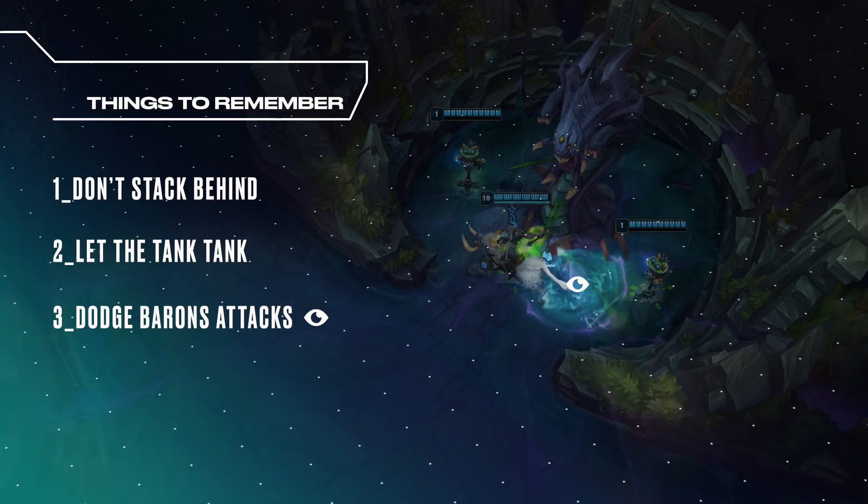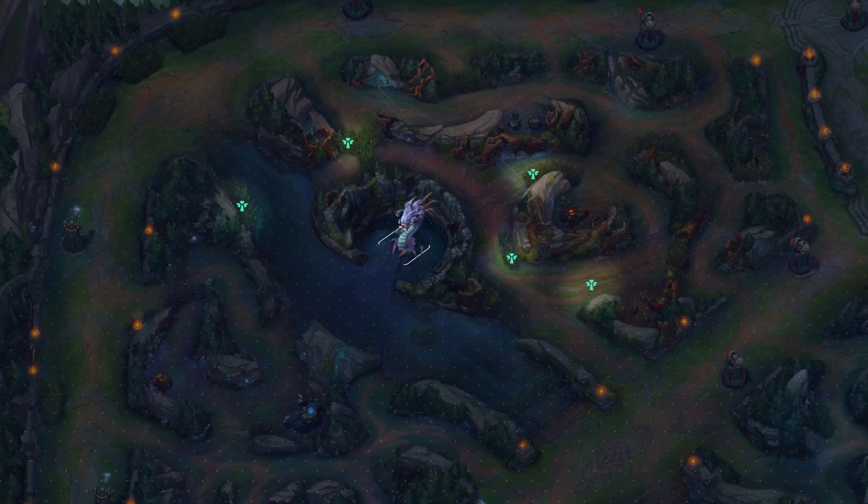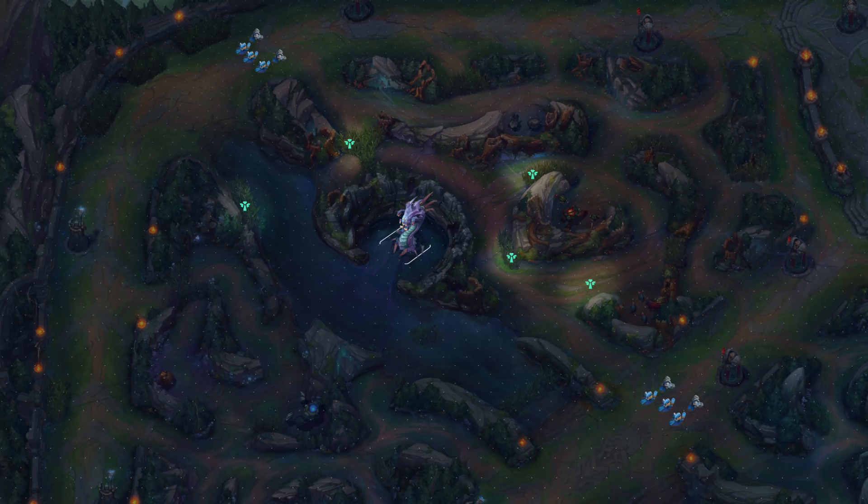Now that the basics are out of the way, let's look at how to take down this mighty beast. The first thing you need in order to secure Baron is vision control around the objective. To gain this you must have control over the minion waves. By pushing out both mid and top lane, this gives you access to the river where you can clear out any of the opposing team's vision.